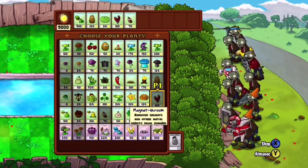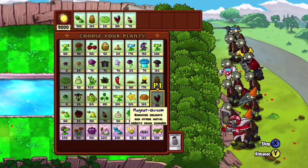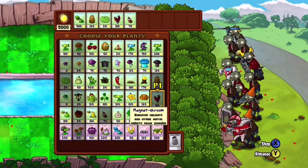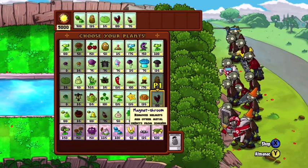The magnets will take the helmets off the zombies, the doors off the zombies — they are so helpful. That's what I realized when I kept losing. I thought, what can I do differently? I used the magnets and I started winning every time. So the magnets are a big thing.